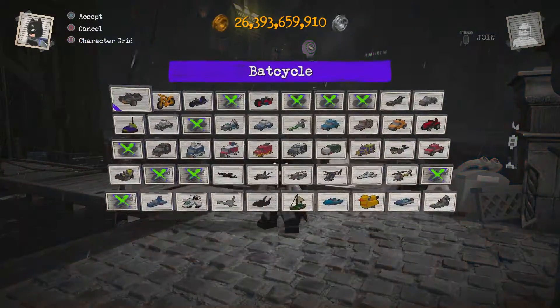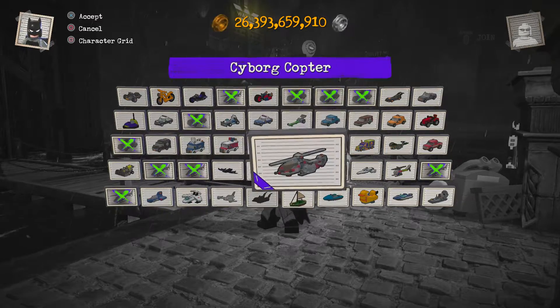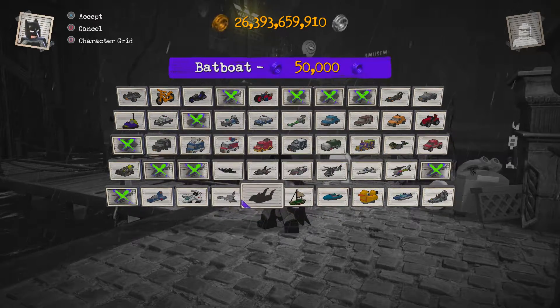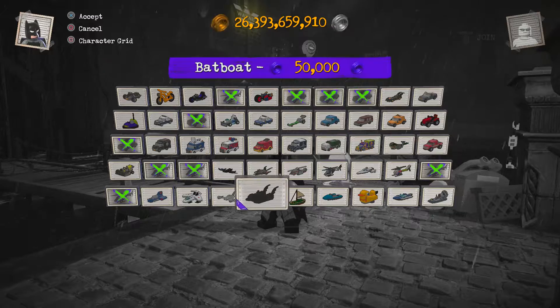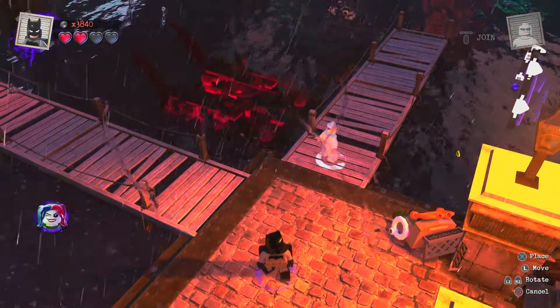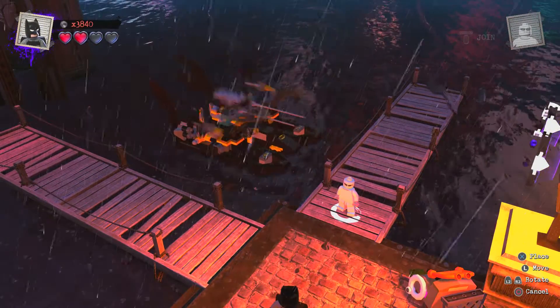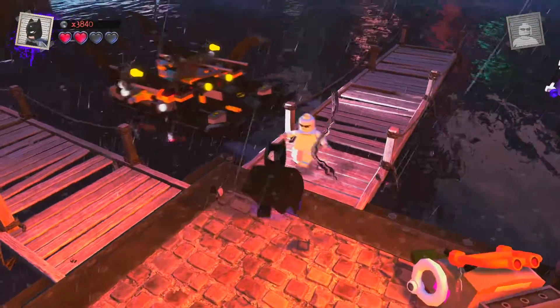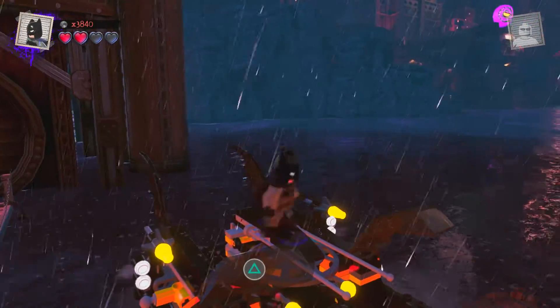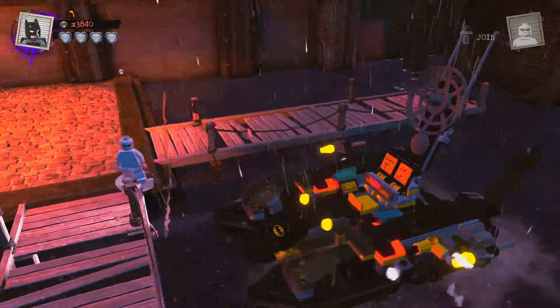Let's buy the Bat Boat — oh, it's on the bottom. The Bat Boat costs 50,000 purple studs. You guys want to go ahead and buy that? I'm going to place it down on the water right here. Well, look at that!